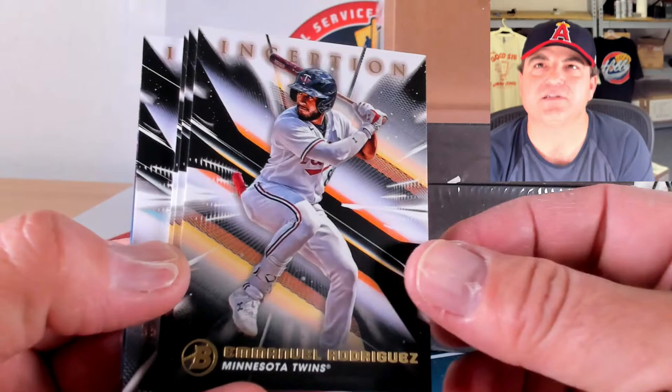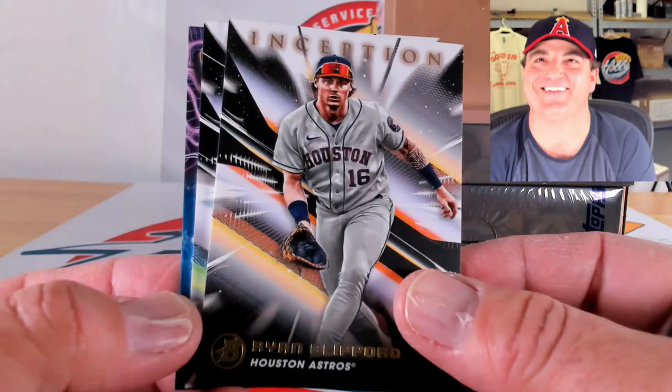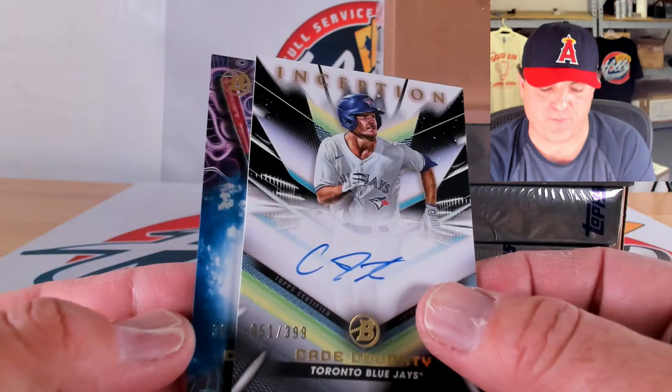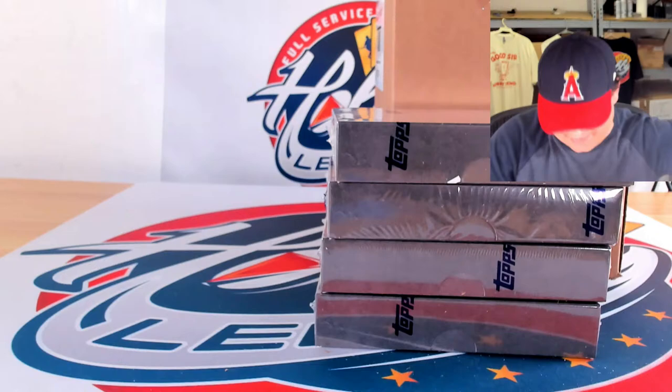Alex Ramirez, Emmanuel Rodriguez, Lazaro Montez, and Ryan Clifford — I think that's the first time I've said his name. Chase DeLotter again on a blue, 97 of 99 — I think I've pulled eight of those. K. Dotty, 51 out of 399. Blue primordial to 75 of Christian Vaquero, 36 out of 75 on the primordial prospects blue foil.